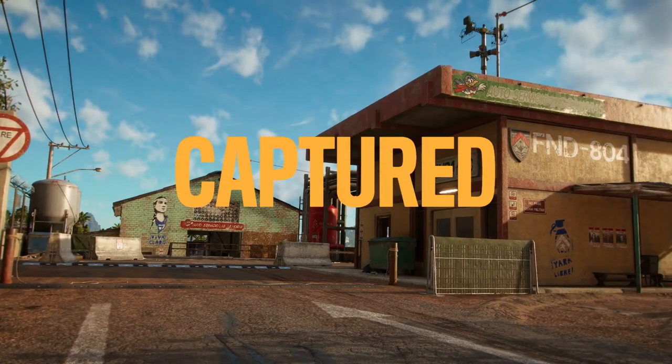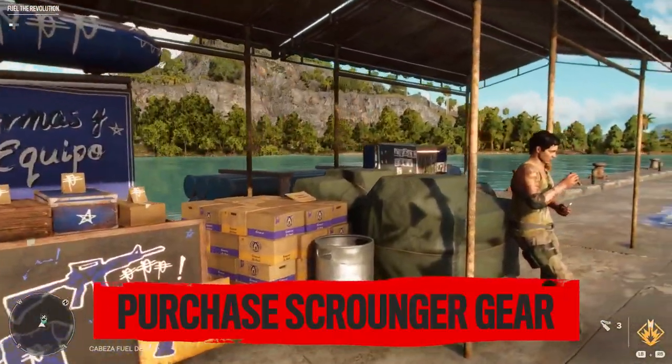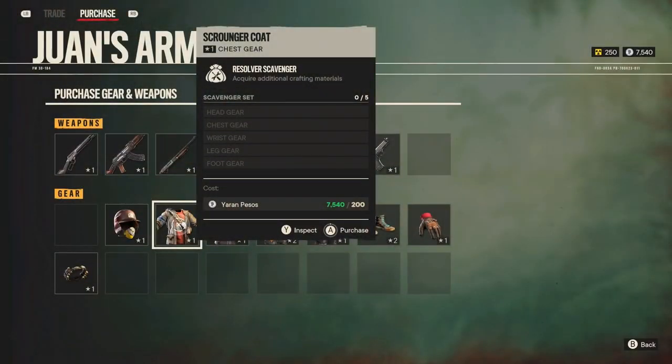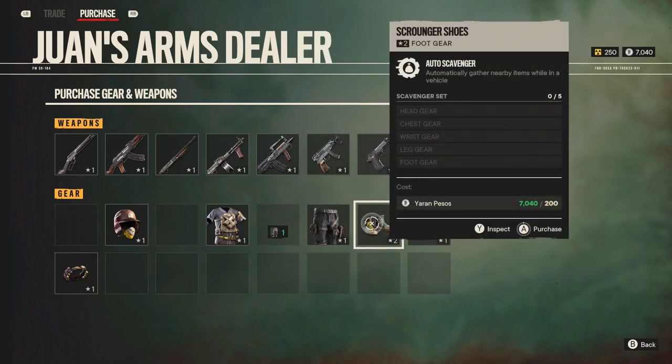Early in your campaign, after clearing your first outpost in Isla Santuario, you'll unlock access to an arms dealer. A good reason to visit the arms dealer is the scavenger set they have in stock, which will make it easier for you to find resources.